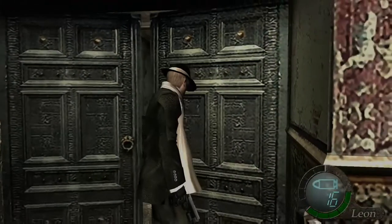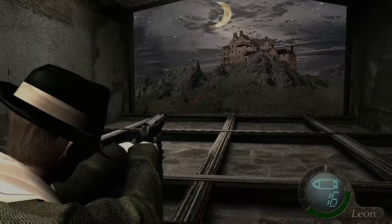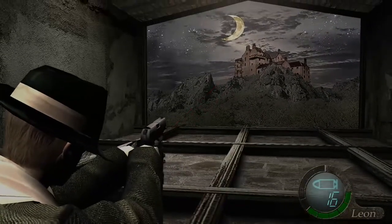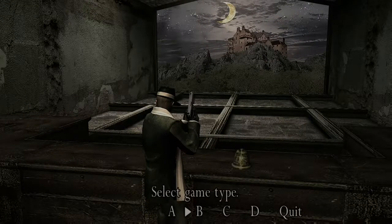I choose this one — sniping. Once you choose your set, you go in here. The background will be different the first couple times. Once you hit Chapter 4, it turns into the nighttime background. You can choose A, B, C, or D. I'm going to choose A and C.